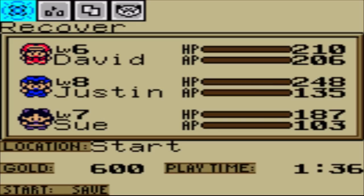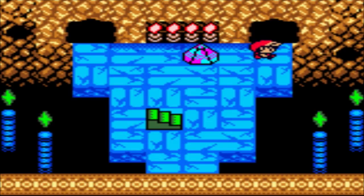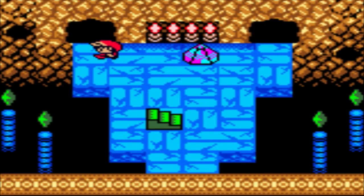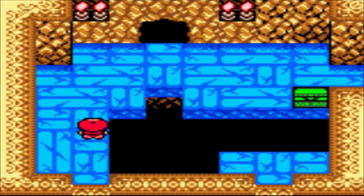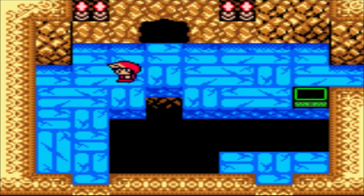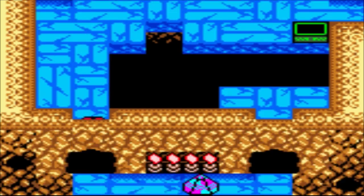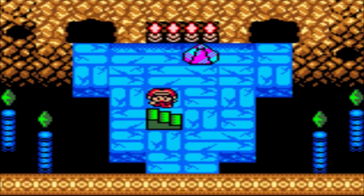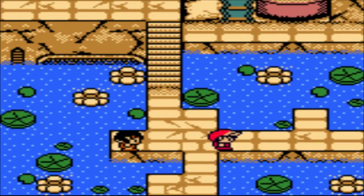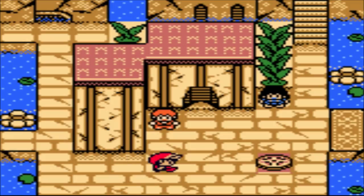I might as well recover too. We're not going to be spending any time in here at all, but I figured I would just show one little tiny thing off, which is this treasure right here. We get the Escape ability, which basically allows you to run away with a better percentage chance of running. That might be good for exploration or something like that, if you really care.